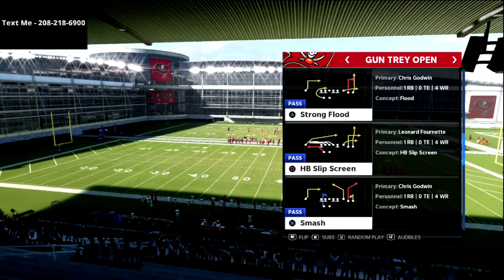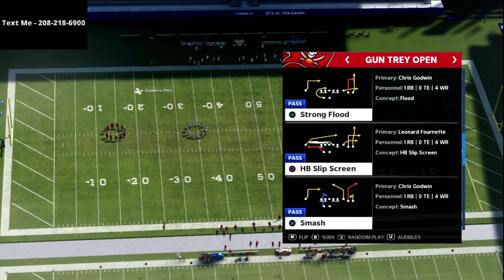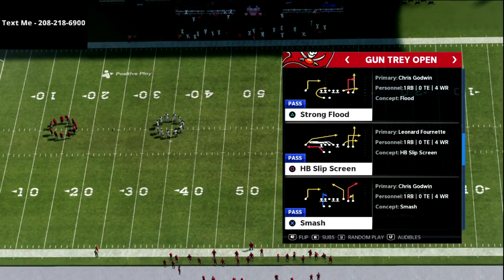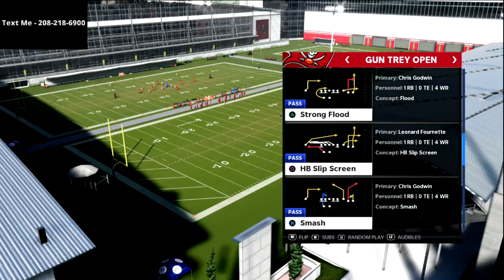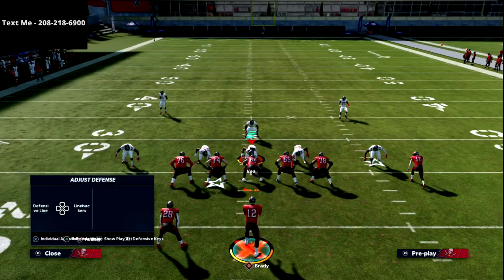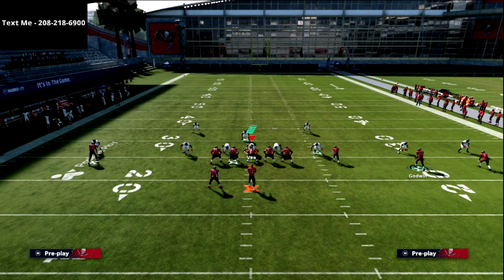What we're going to be talking about in this video is an absolute money little offensive scheme. We're going to be using this play called Strong Flood, and it's simply flooding the zones. This is a really fun little concept — one of my favorites in this formation. The Tray Open is a lot of fun to run personally.